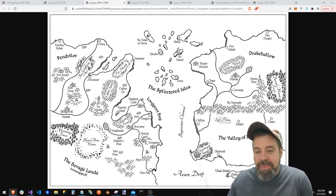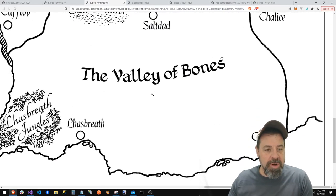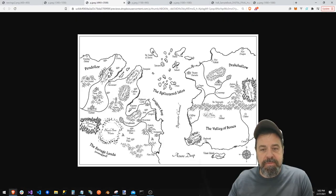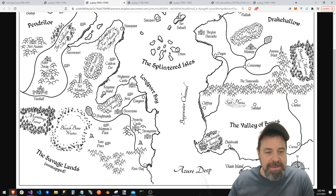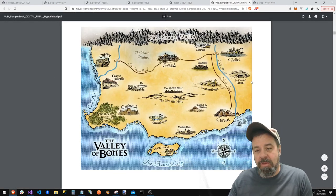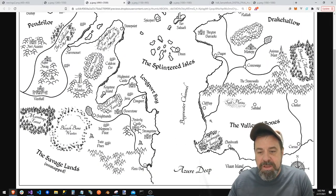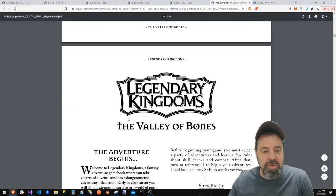Here's the world map. The Valley of Bones is over here — this is where we're playing book one. Book two is coming right here in Longport Bay. For now we're in the sample book in The Valley of Bones. Here are all the different locations: Salt Dead, Chalice, Curses, Clifftop, and more. We've got a lot more detail once we get to the actual book.